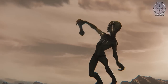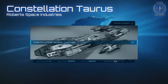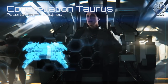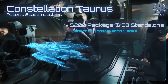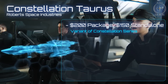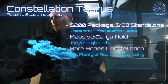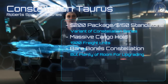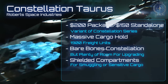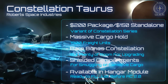But maybe you want to be more than just a space truck driver — maybe you want to drive a road train. The RSI Constellation Taurus is a cargo hauler's dream, with more in common with a freight train than a big rig. Although it weighs in at $200 for the game package and $150 for the standalone, it is most certainly the most bang for your buck as far as pure cargo capacity is concerned. This monster is almost 60 metres in length and can carry 1,900 freight units. It is still light on armaments, shielding, and accessories — very much a bare bones version of the Constellation series — but it is by no means defenceless. The ship also comes with shielded cargo compartments, which can make it an effective smuggling ship. The Taurus is already available in the Hangar Module, but won't be available to fly until Arena Commander 2.0.